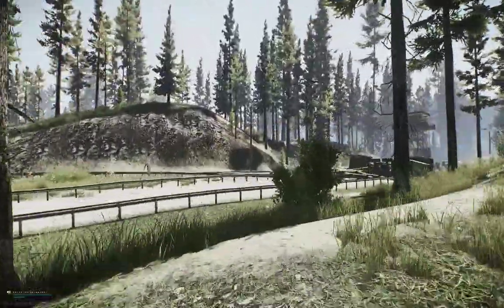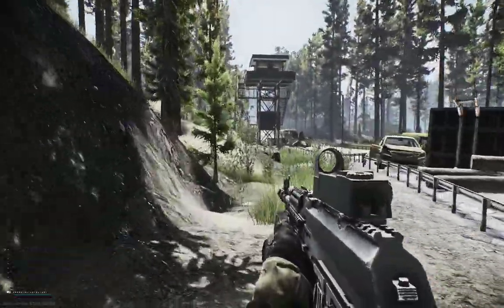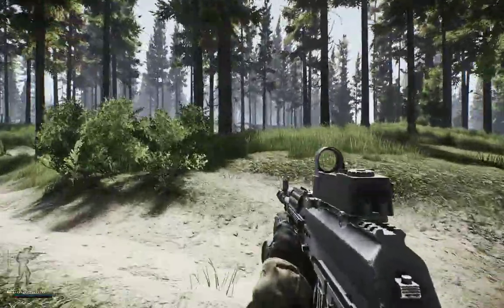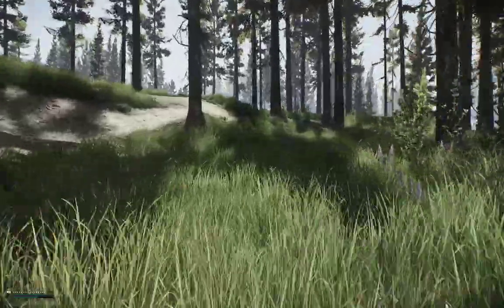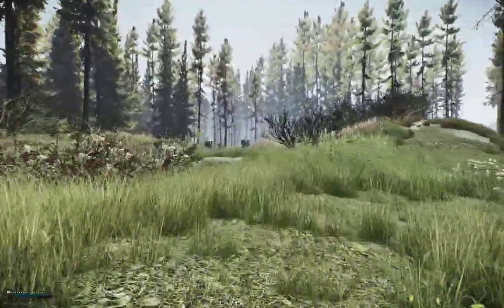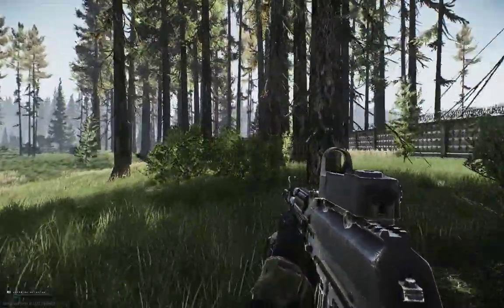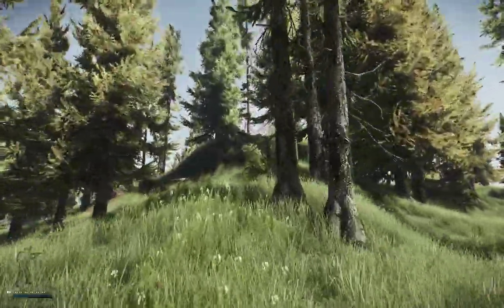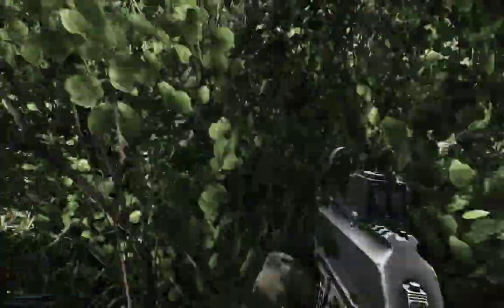Now we're gonna move north along the road and head to the next stash. You'll notice there's a railroad here — when you approach the biggest bush to the left, that's where you'll find the stash. The next one is up this hill by a big tower. To get up there, you'll notice there's a small red shack. Go to the side opposite of the tower on the shack, and you'll find a stash in a bush.